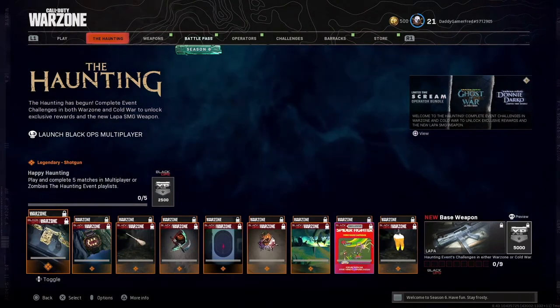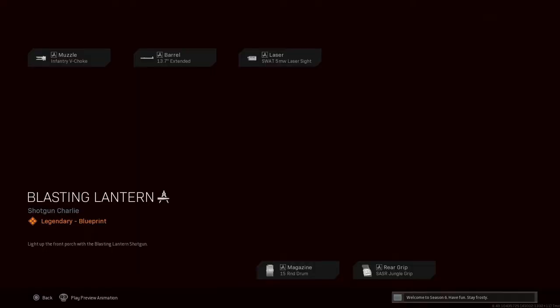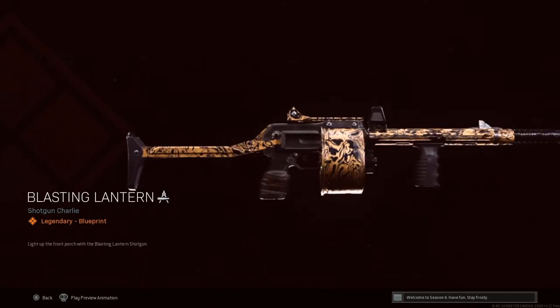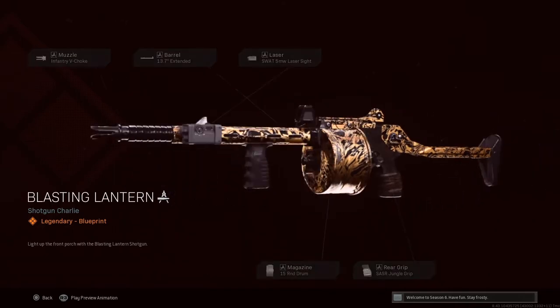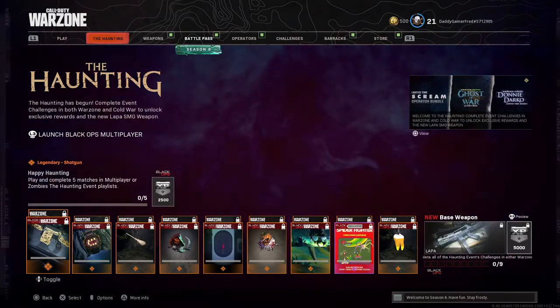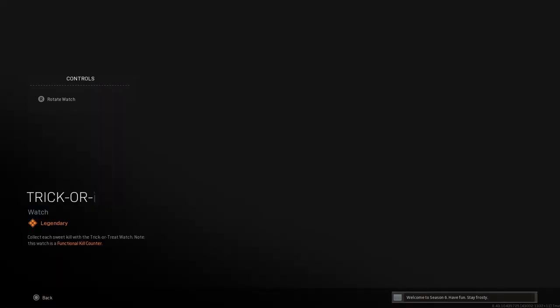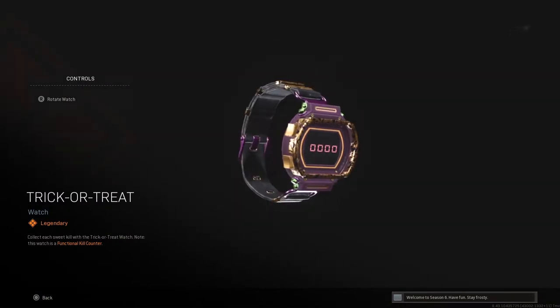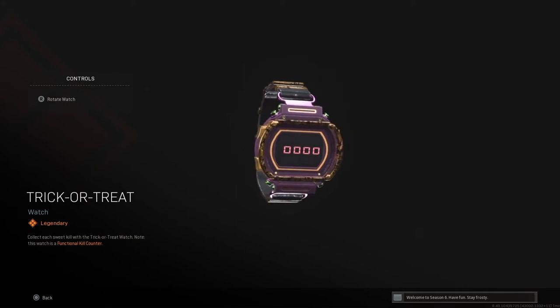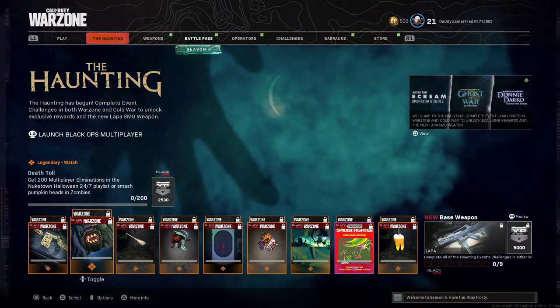Over on the Black Ops Cold War side, you can earn a shotgun blueprint which looks similar to the sniper blueprint. I'm not a shotgun player so I won't be using it. To unlock the shotgun, play and complete five matches in the multiplayer or zombies Haunting event playlist. For the watch — which actually looks pretty cool with the gold and purple — you need to collect and get kills in the trick-or-treat watch. Note: this watch has a functioning kill counter.